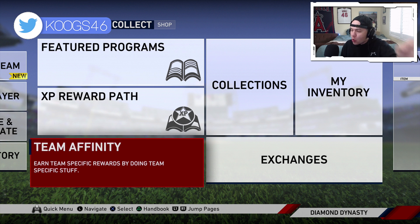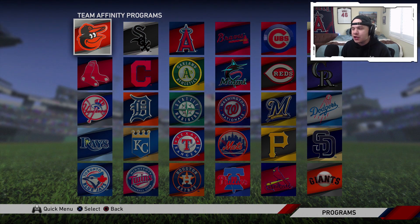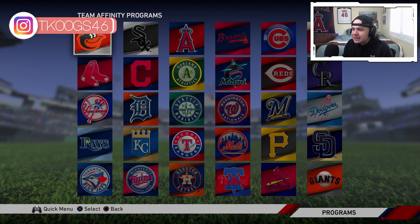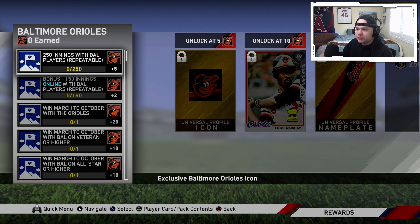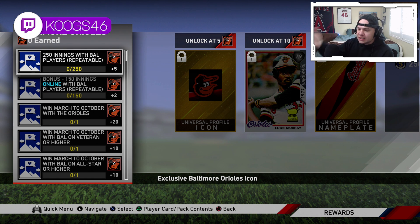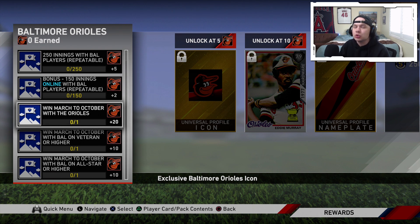We already knew a little bit about Team Affinity going into the launch of 19, but we didn't know what each individual reward is. Every team has their own Team Affinity program, and the program is structured all around missions for that team. For example, if we go to the Baltimore Orioles: get 250 innings totaled with Baltimore Orioles players in your lineup. You'll get 5 program keys. At the top of the rewards it says unlock at 5, unlock at 10, and so on. You need to get those keys to unlock the cards. The 250 innings gets you 5, 150 innings online with Baltimore players gets you 2, and winning March to October with the Orioles gets you 20.